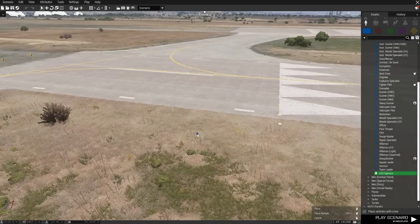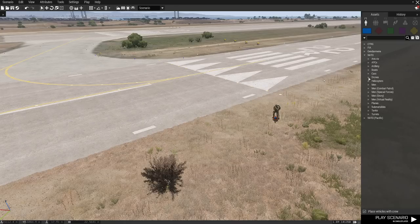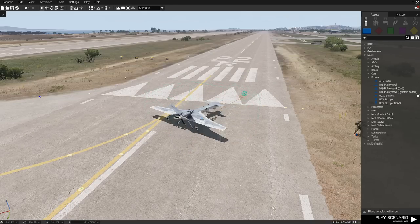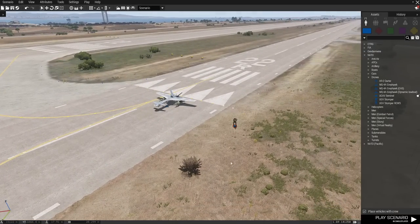I'm going to place him on the ground by left clicking. Then we're going to go and find drones. We click here in this menu, left click again to bring down the dropdown menu, go for drones, and I'm going to choose a standard Greyhawk CAS. I put that down and there's our Greyhawk CAS. If you want to adjust the rotation of this, left click and hold Shift, and then you can rotate and drag the object around in different directions. I'm going to have him facing this way. That's basically all we need to do at this stage to get our unit on the ground.